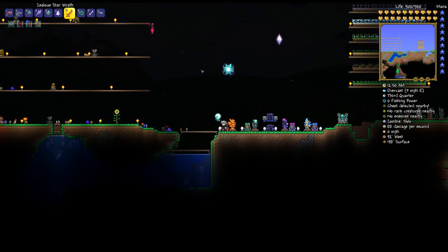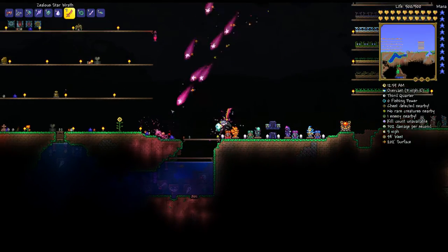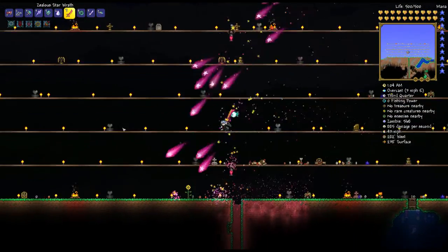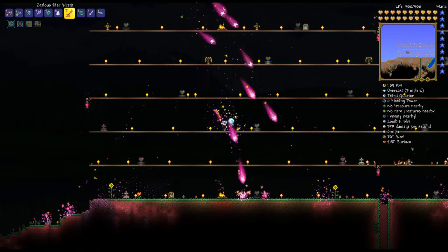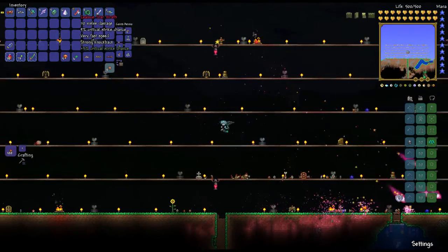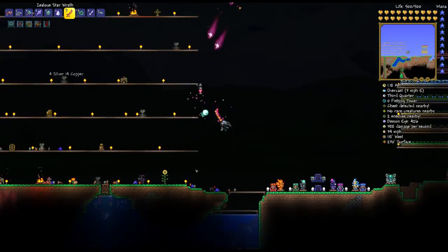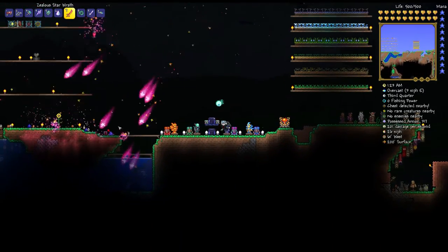We have the Star Wrath, which is an upgraded version of the Star Fury you find in Sky Chests. It does pretty much exactly what you'd think — every swing shoots three projectiles, and if you hold it down it just rains them down. It's really, really good. The projectiles also count as melee damage, as best I can tell — nothing indicates they count as any other damage type, which is very nice.